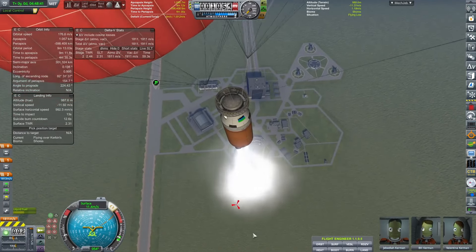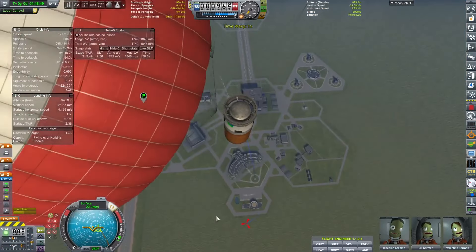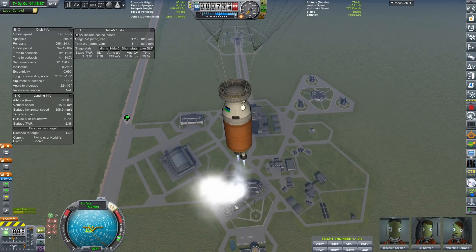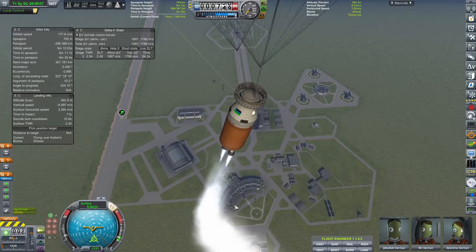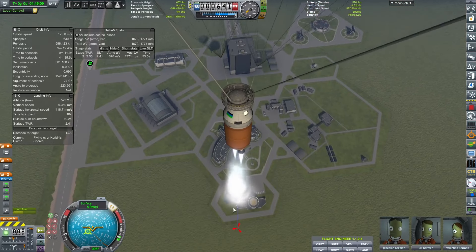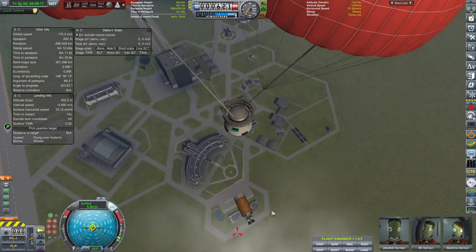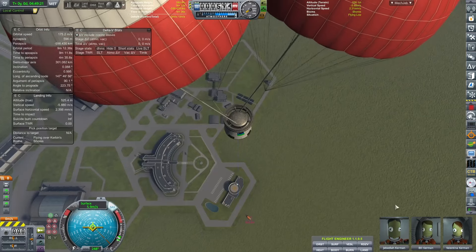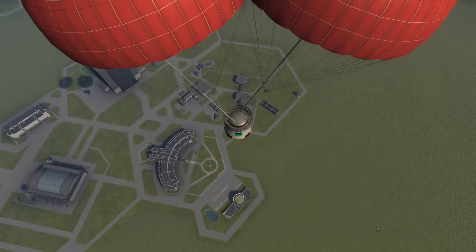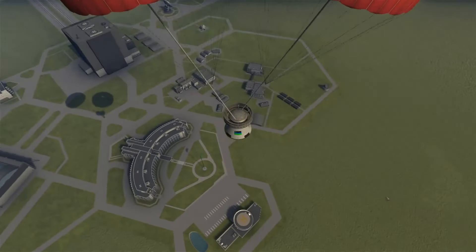Honestly, if we had just included a reaction wheel, this would have been a lot easier. As it stands, all we're doing is relying on the gimbaling of our engine. Our parachutes deploy fully and now it's even harder to adjust. I decided to take what I can get — I landed right on the sidewalk outside the admin building, gave the white shirts a little scare, let them come outside and see the commotion, and they can properly walk us home.